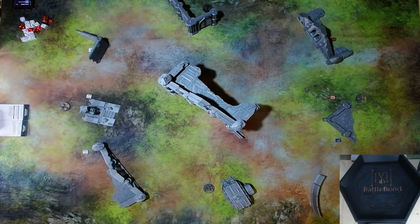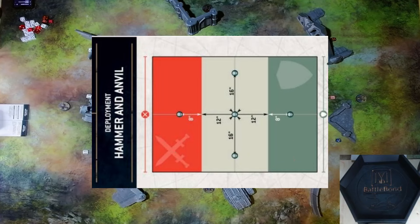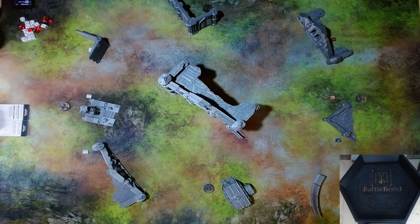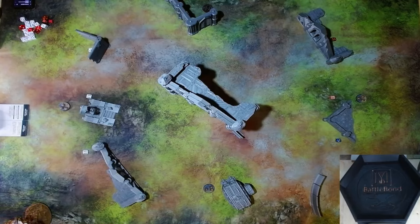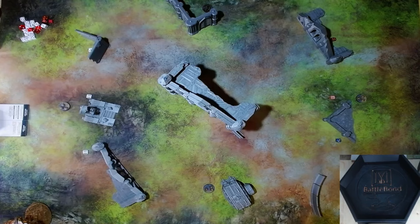We'll take you through the scenario and then get on to deployment. We've got Take and Hold and Supply Lines — pretty simple. We get an extra CP if we hold a home objective. Rolling for deployment: both rolled 2s, then a 1 and a 2. The only thing in reserve for Necrons is the Doom Scythe, since it has to be. For Tyranids, the Ripper Swarms and Maw-Loch are in reserve.